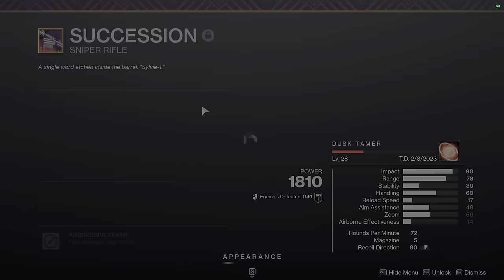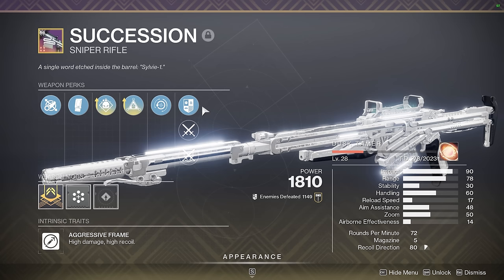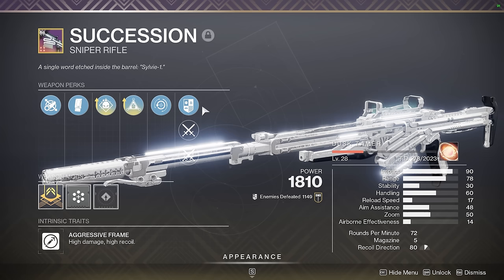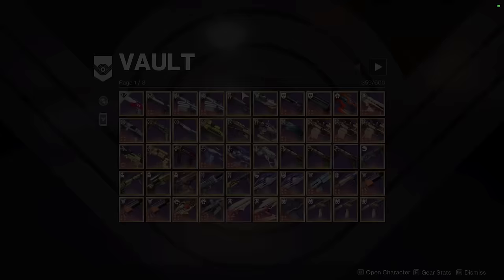My second Succession has Demo and Osmosis. You might be wondering why Demo and Osmosis on a sniper. The reason is when you're doing Verity's Brow DPS on a weapon like Galley or Tractor and can't afford to use Eriiana's Vow, Succession with Demo and Osmosis is very useful. Number one, it gives you enhanced Demo levels of grenade return every time you kill an ad. Number two, your Succession gets reloaded every time you throw a grenade with it out, so the small mag size of an aggressive sniper doesn't really matter. Number three, Osmosis allows you to transform Succession into a Solar Sniper when you throw a grenade with the weapon out.